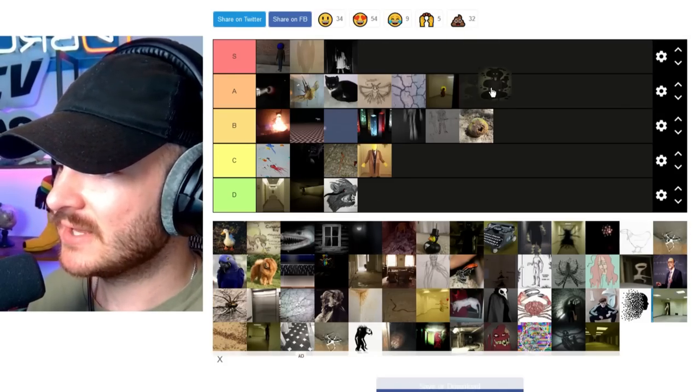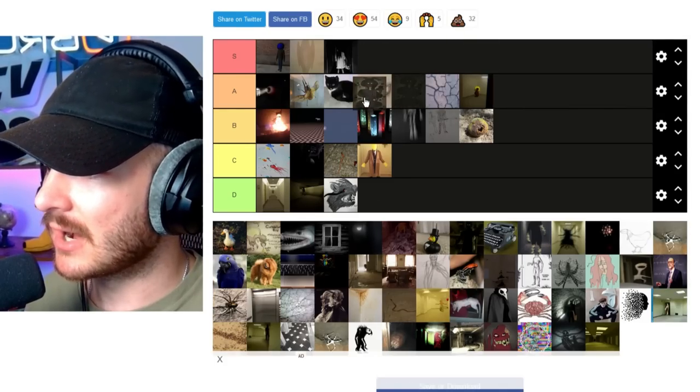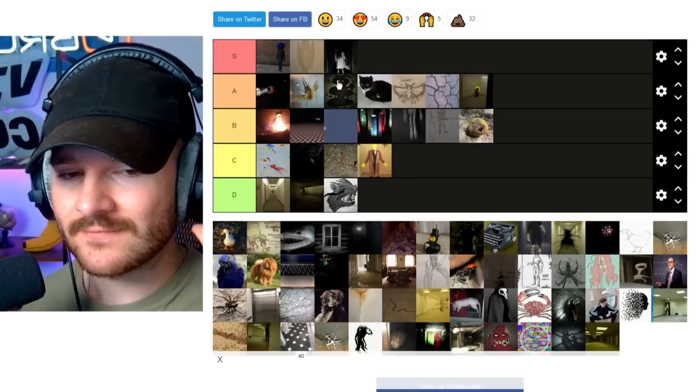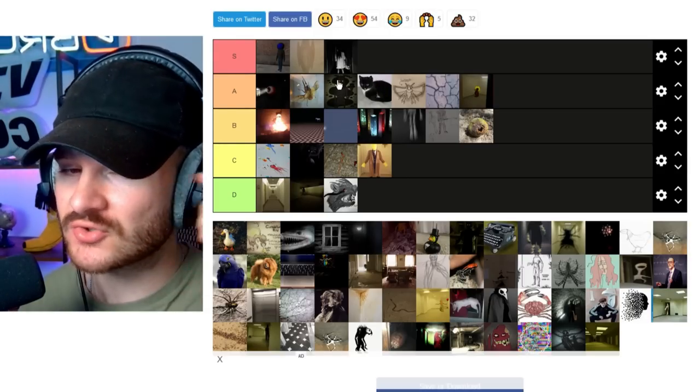Next up we have Dream Weavers. Love this creature too. We'll put it at A tier above Samantha. Love the design, love the way it attacks you in your dreams, the way it shows up in your peripheral vision.